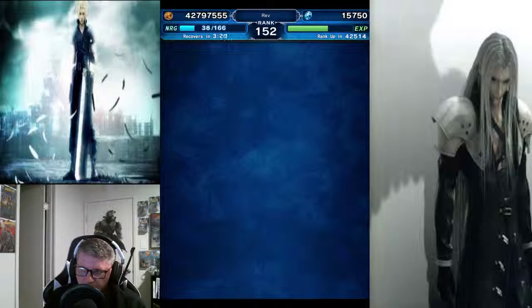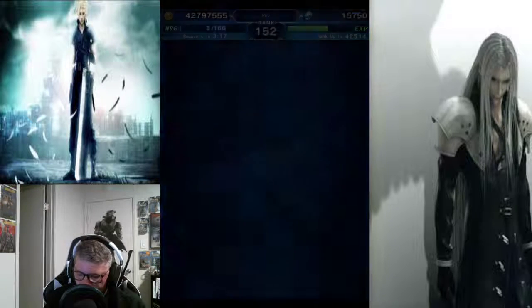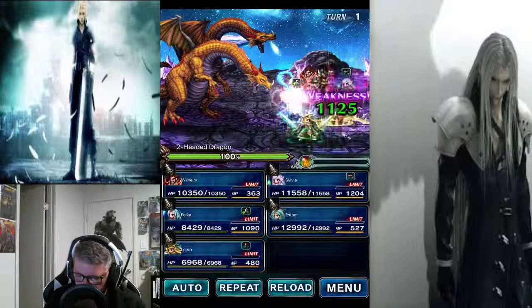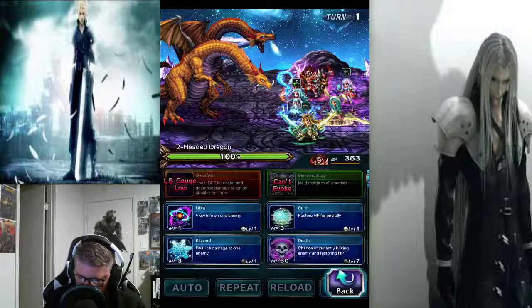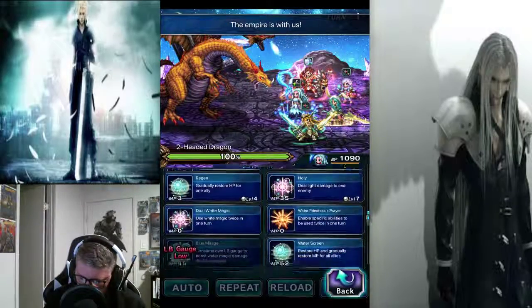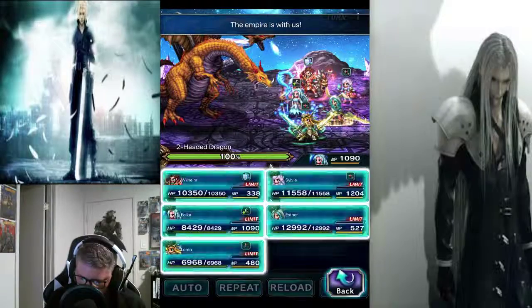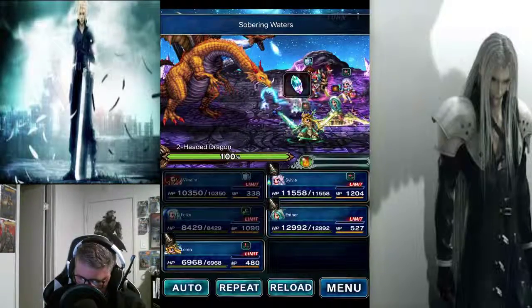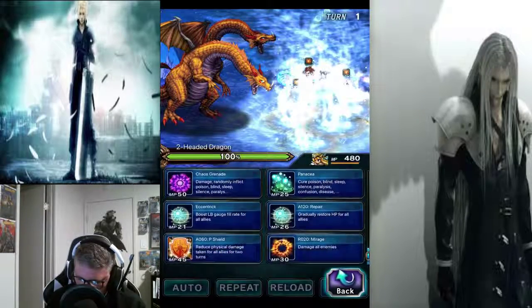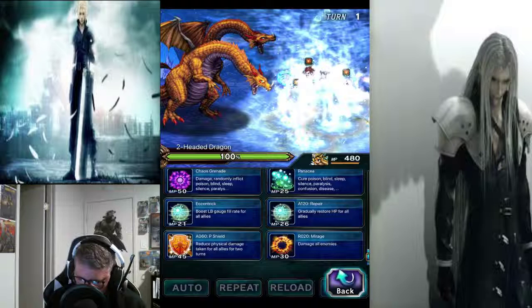I'm basically gonna use Lauren for Eccentric here. And then we're gonna just use your physical cover, and use Volca for your stat immunities. Like I said, he's completely immune to breaks. You could use Peace Shield if you needed to reduce damage — that's really a good thing you could do.